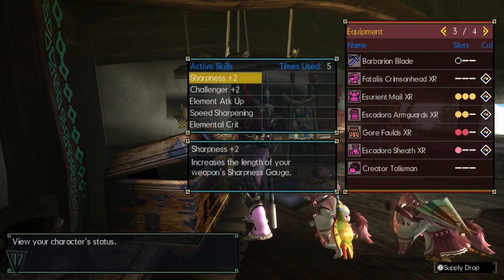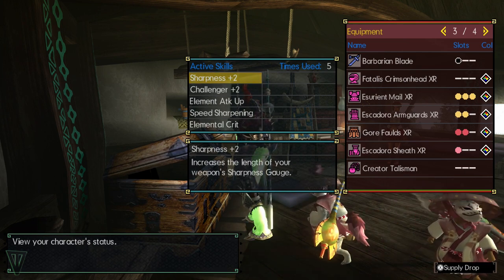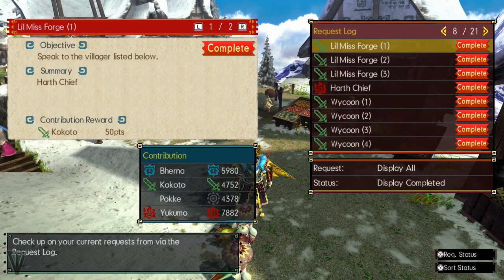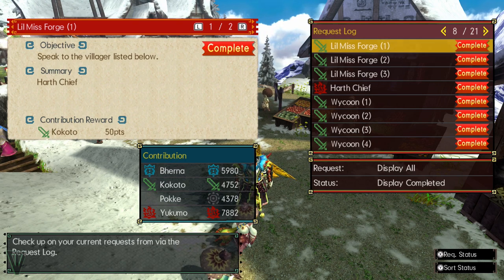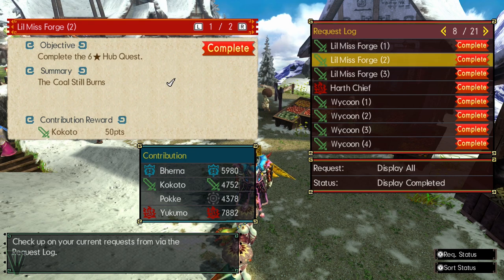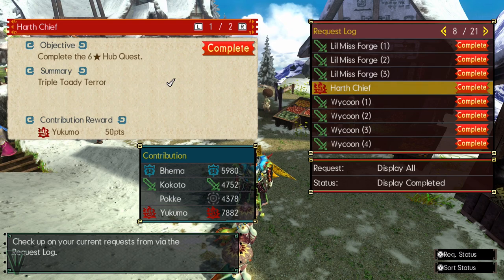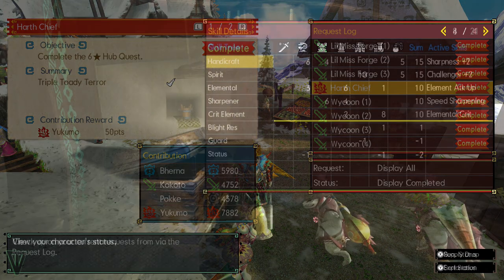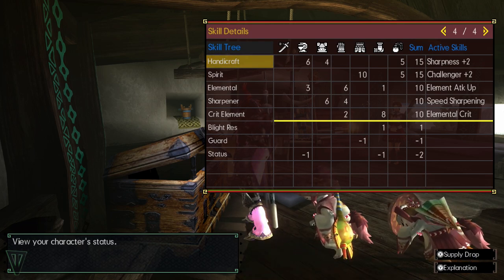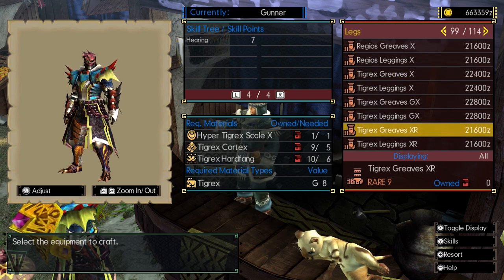Finally, you're going to want access to all the R-series armors. These are unlocked by doing a questline once you hit HR6 in the Hunter's Hub. You'll need to do the villager request Lil Miss Forge 1, then hunt any two hypermonsters you unlock in HR6, then complete Lil Miss Forge 2. Complete this and the request Hearth Chief, which will unlock the HR6 quest Triple Toady Terror. Once you clear this quest, you can unlock both the high and G-rank versions of R-Armor by fighting the hypermonster variant. The R-Armor series have a wider distribution of skills and more slots, making them perfect for custom armor set creation.